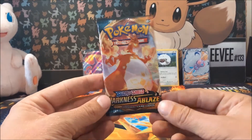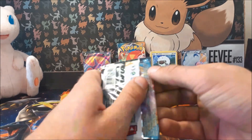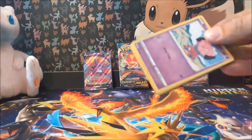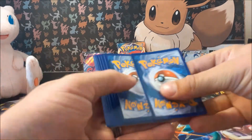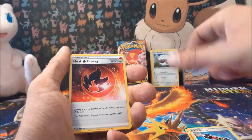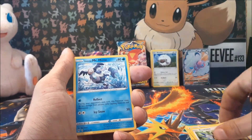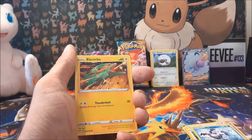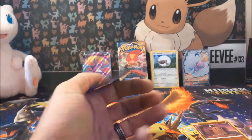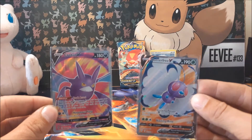On to the last Darkness Ablaze pack — let's hope there's something sweet in here. Please be the Charizard, that would be an ending to end it all on. There's the code. We've got Psychic Energy, Dugtrio, Billowing Smoke, Heat Fire Energy — which is actually quite nice — Snubbull, Tauros — very nice — Galarian Mr. Mime, Electrive — oh that artwork is quite nice. Reverse Diglett. And our rare is a Galarian Sirfetch'd. So quick recap: the pulls of the day are a Butterfree V and a Crobat V. Can't complain.